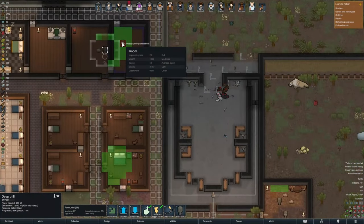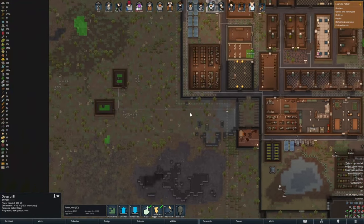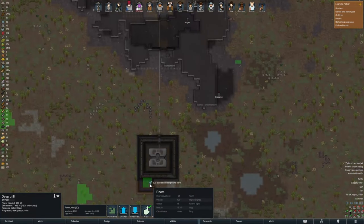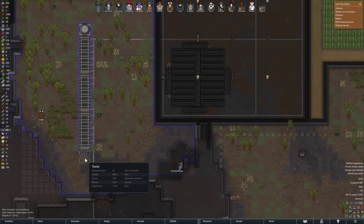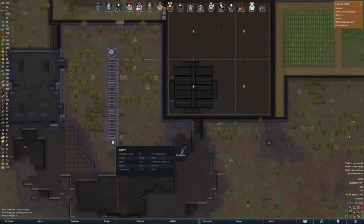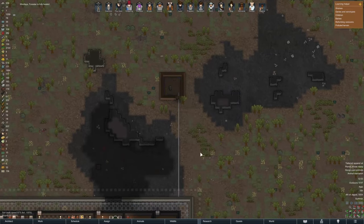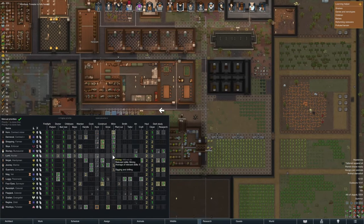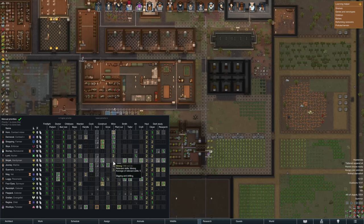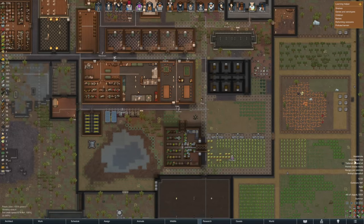Did we finish mining all the steel up here? No — oh good. I found uranium there, a good amount of silver. There's tons of steel just about everywhere, and tons of plasteel down there. They're mining everything out, which is excellent — we're getting things built up. It really is a whole colony effort right now. We need gold — we have about 900 gold up here still. More people are assigned to mining, so if they're not doing anything we can get them there.